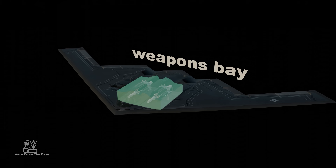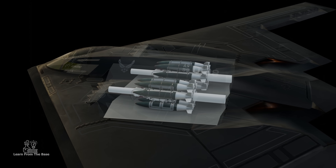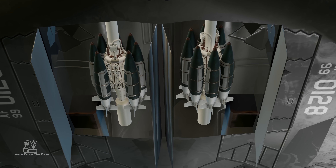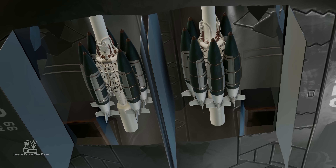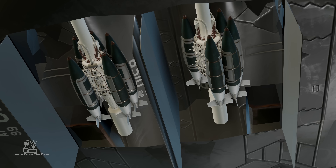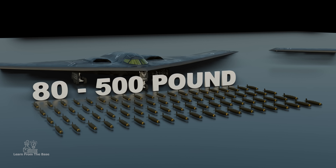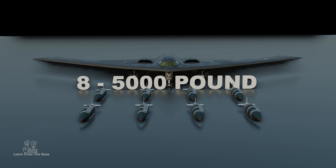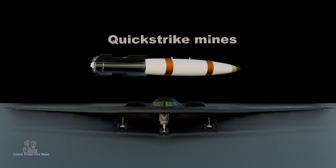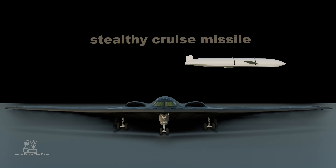Here is the weapon bay, where the B-2's rotary launch system is located. When the pilot decides to drop a bomb, the bomb bay doors open and the assembly rotates to the correct position, releasing the chosen bomb. This system allows the B-2 to carry a wide range of munitions, from 80 500-pound bombs to 8 5,000-pound bombs. Other munitions include sea mines, stealthy cruise missiles, and even nuclear weapons.